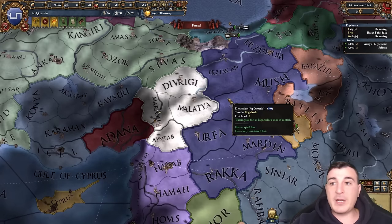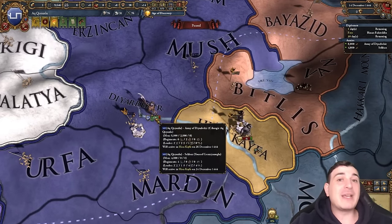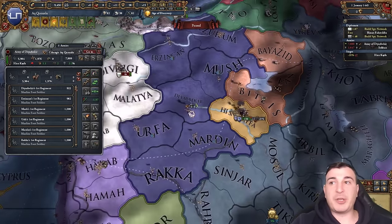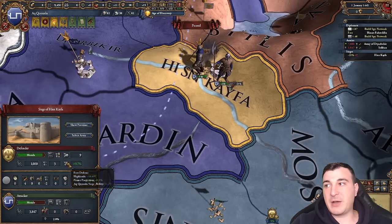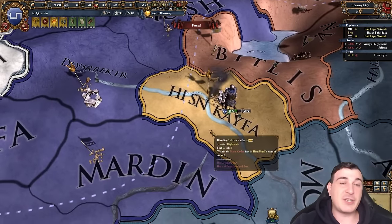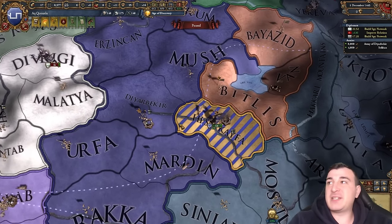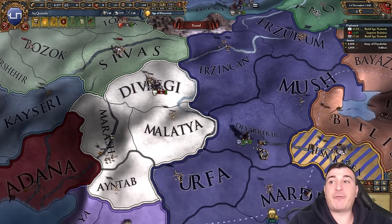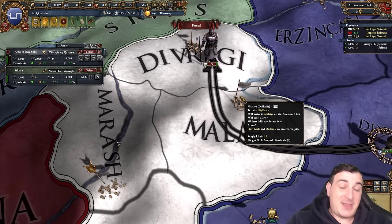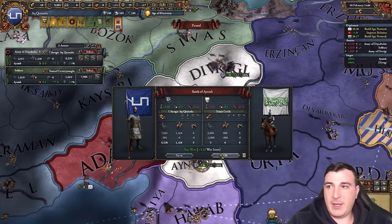We need lightning speed warfare — that four-siege general is going to come in massively handy. That was a stack wipe for the army of Hisn Kayfa. We'll leave a trooper behind to siege... actually it's a level three fortification so we have to wait here even with the four-siege general. 330 days — this bastard sat at 57% for ages. If it's the AI, the fort falls at seven percent obviously. Let's chase them down for the stack wipe. That's the army of the great Dulkadir done.